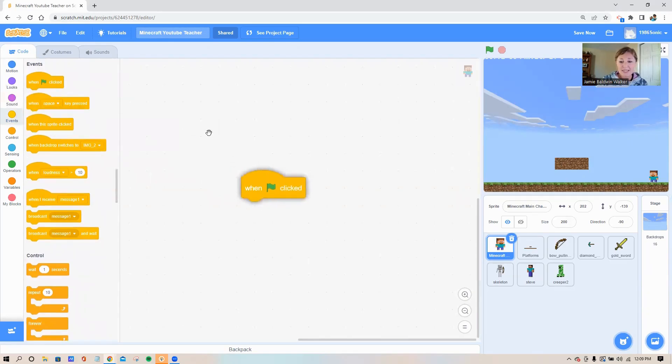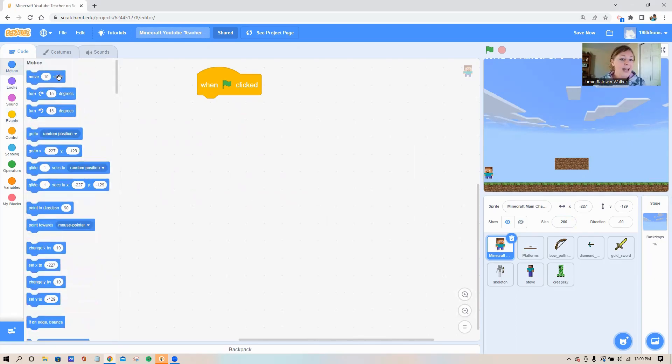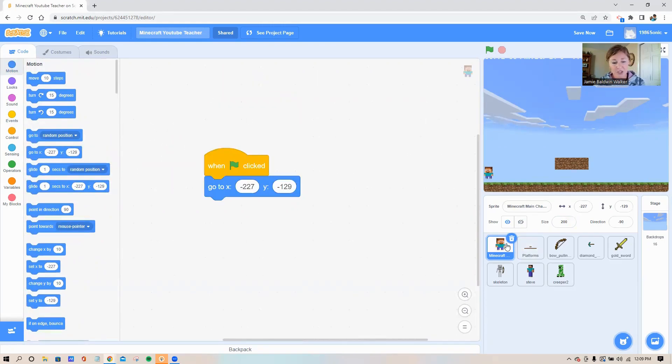First thing: make sure you're on your Steve sprite and bring out the green flag. Every time our game starts, let's figure out where Steve's going to begin. Since we're working with levels today, we want him to start over on the left side of the screen, just up a little from the ground — he'll fall down to the ground once our code is complete. Add a 'go to x and y' block from the blue motion circle, fifth block down.